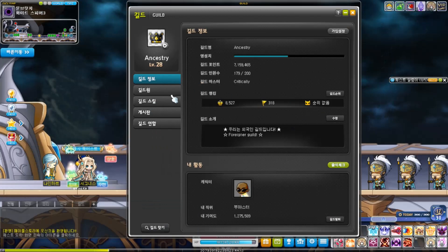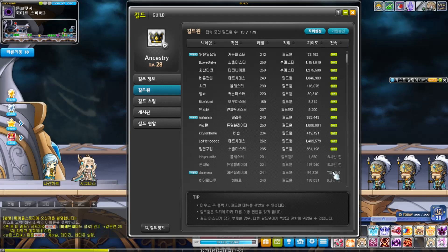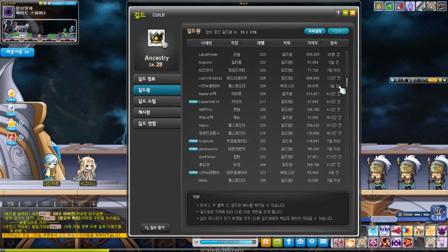There have been some changes to guild management. One of the main things is that you can now see the last login date of players who have logged in less than 7 days ago. For those who logged in a week or longer ago, it will only appear as 'more than 7 days' — it won't give an exact amount after 7 days.